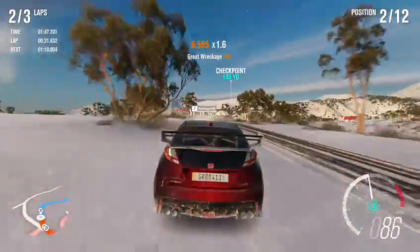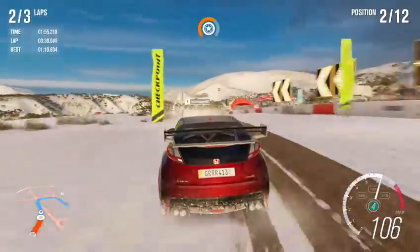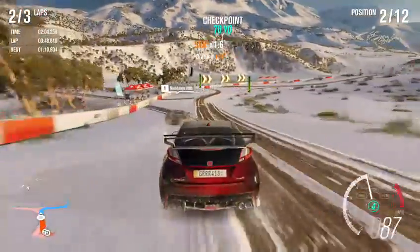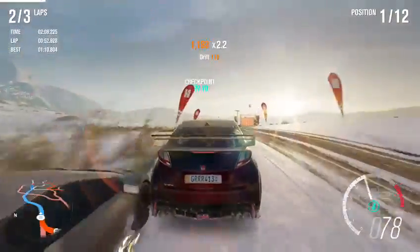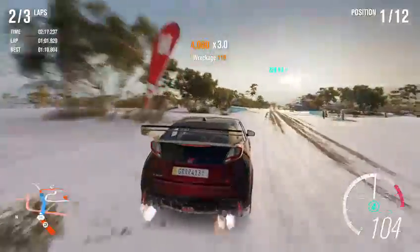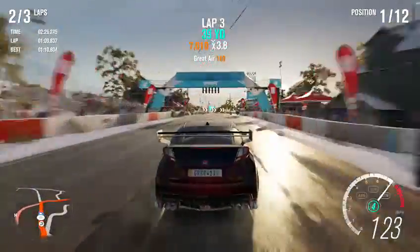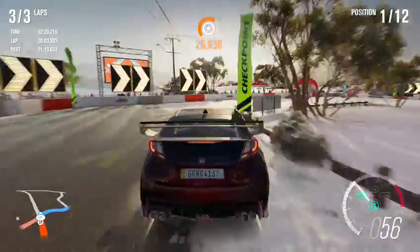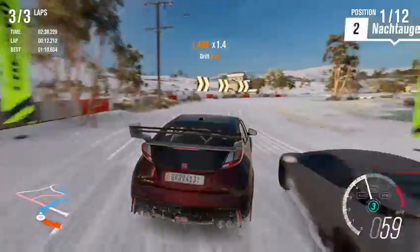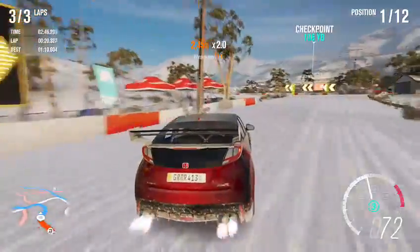Come on, we can do this — we need to get first. There he is, right here. Yes, first place — that's what we're talking about, but he'll probably end up passing us because he is significantly faster. Oh, he hasn't passed us yet, which means we've got one lap to go. He is right there on our tail — I can hear him. He's taking the inside line, but we're still able to pull off yes yes yes yes!